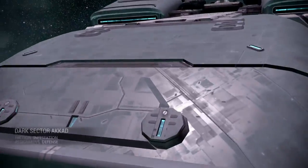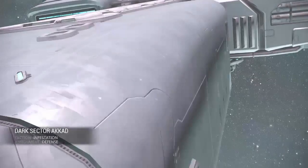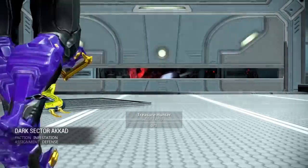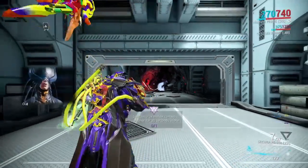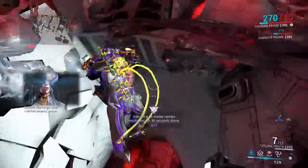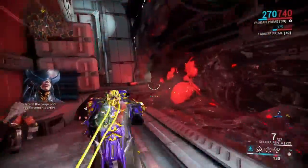The most important part of this challenge is to make sure you've got that combo duration on your melee weapon — the Drifting Contact and the Body Count. Make sure those are on your weapons to make this really easy.